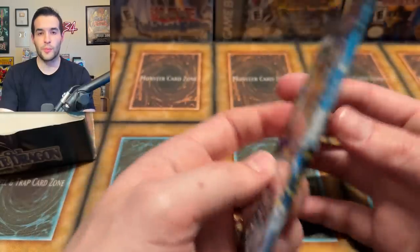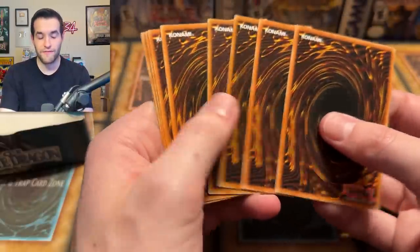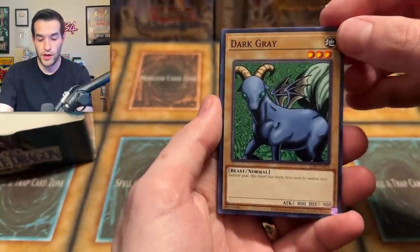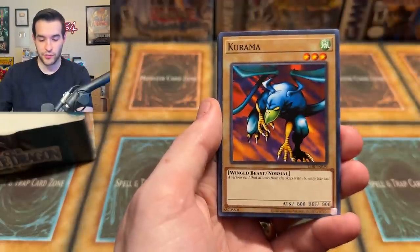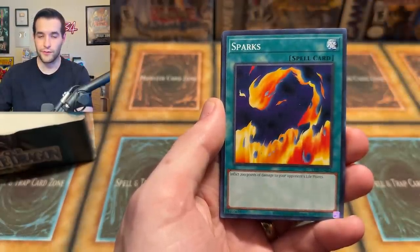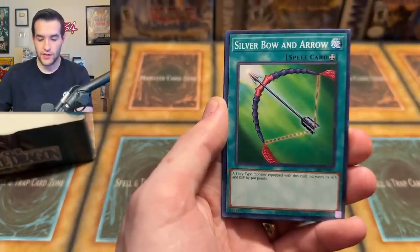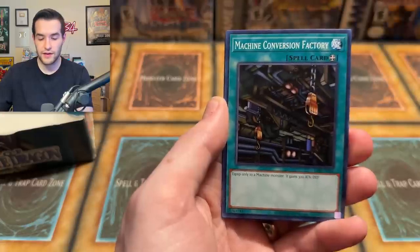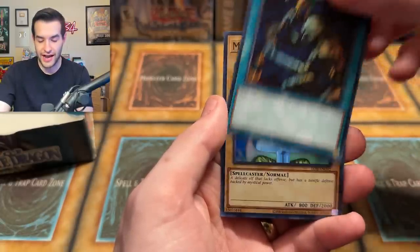Don't worry guys, many more packs to open up — probably about seven left. Dark Gray, and this guy should be named Light Blue or something. We got Karamo, Petite Dragon — not Petite Moth unfortunately. Sparks, a Retina, Silver Bow and Arrow, a classic. Machine Conversion Factory, Grave Digger Ghoul. And will there be a Blue Eyes White Dragon?